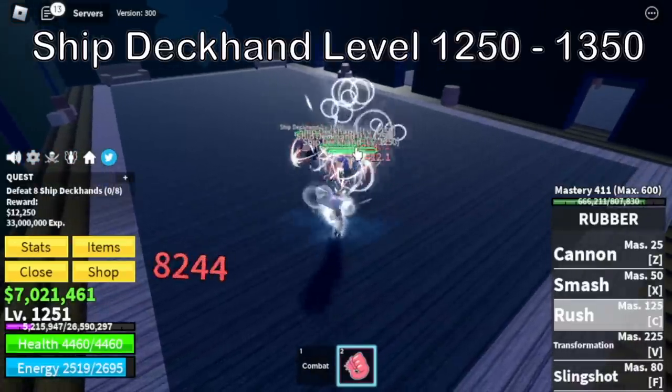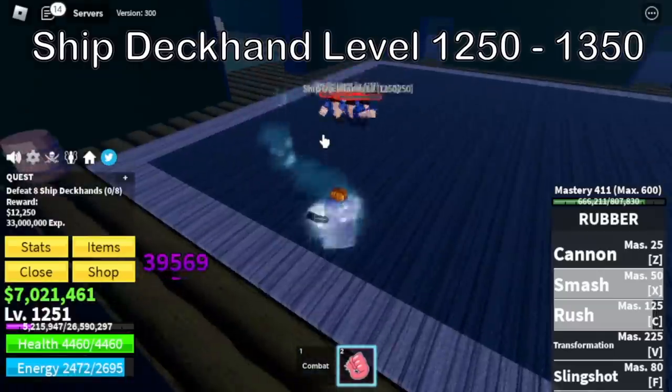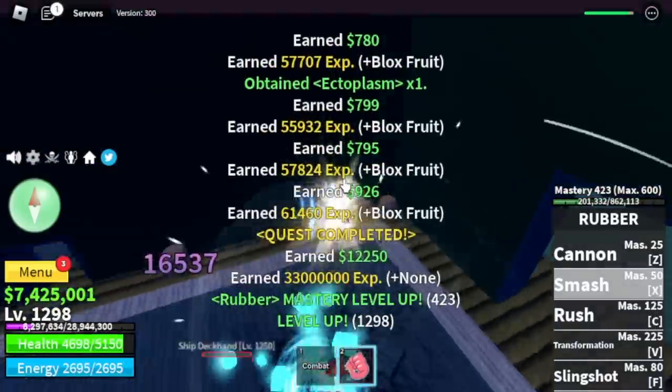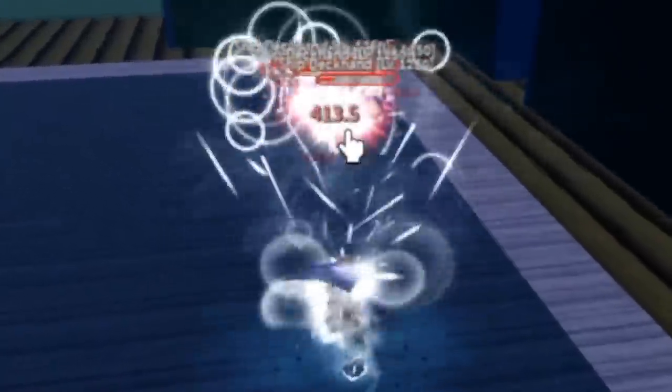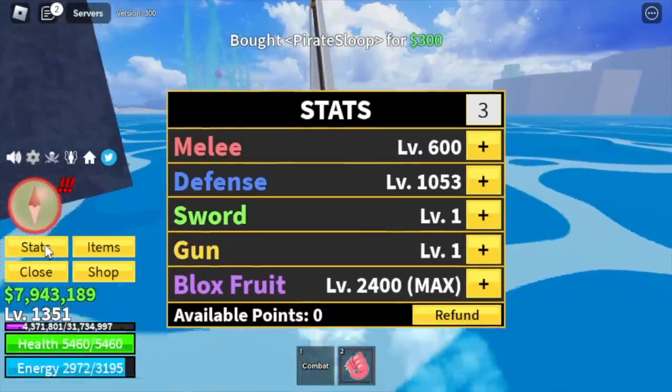Next island is the cursed ship. Our only target here is the ship deckhands — you can defeat them with just 2 skills. We're going to take advantage of that. You can also do wall strat here if you want. You're going to grind here until you're level 1350.